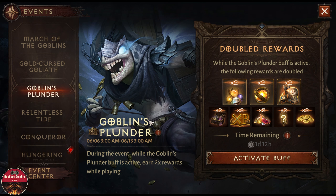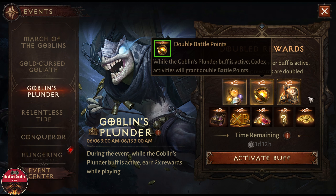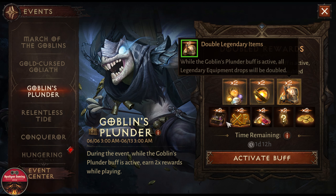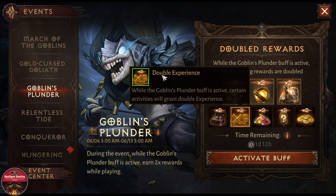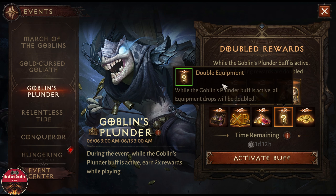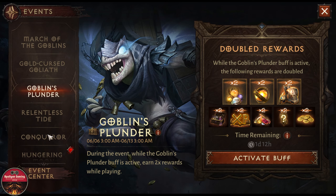Next we have the Goblin Plunder event, which is here until the 13th of June only. While the Goblin Plunder buff is active, we get 2x rewards while playing — we have to activate this buff ourselves. With it active, we can get two mirror jewels, more battle pass points, more legendary items, scrap, double experience, normal gems, and double equipment and gold as well.